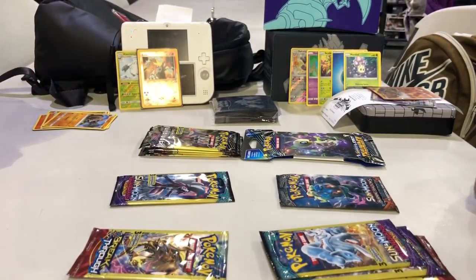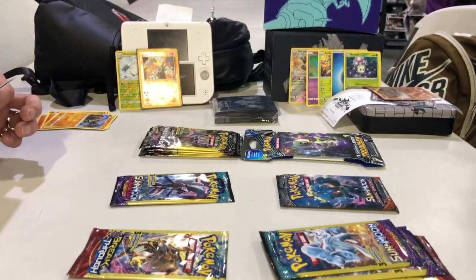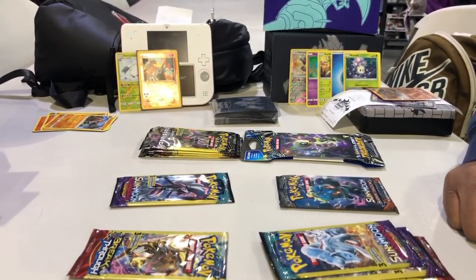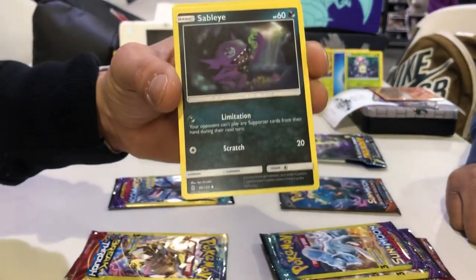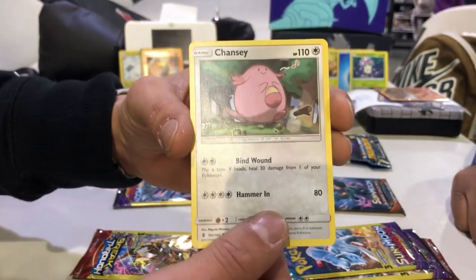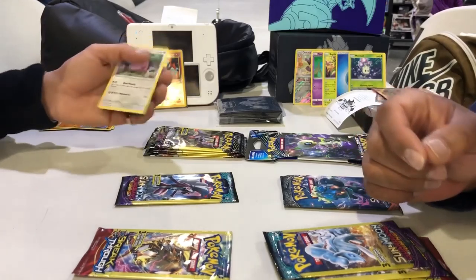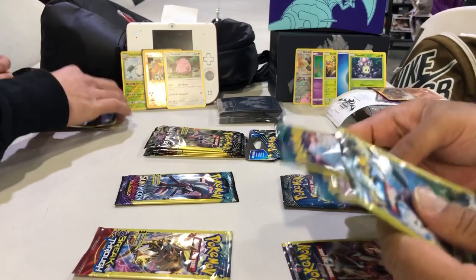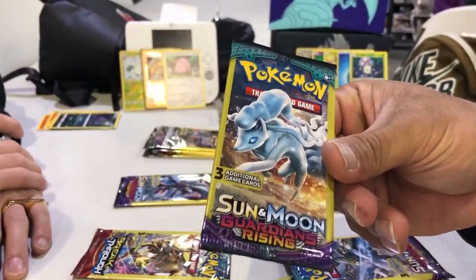Next up we got Sun and Moon Guardians Rising. The pack has Tapu Koko on it. We got Barbroach, Sableye, Chancey — Chancey excites me, OG Pokemon. It's just a common but it's still cool. Next I'm going to open the Alolan Ninetales Guardians Rising pack. We got Alolan Sandshrew, Sliggoo, and a Bellossom.